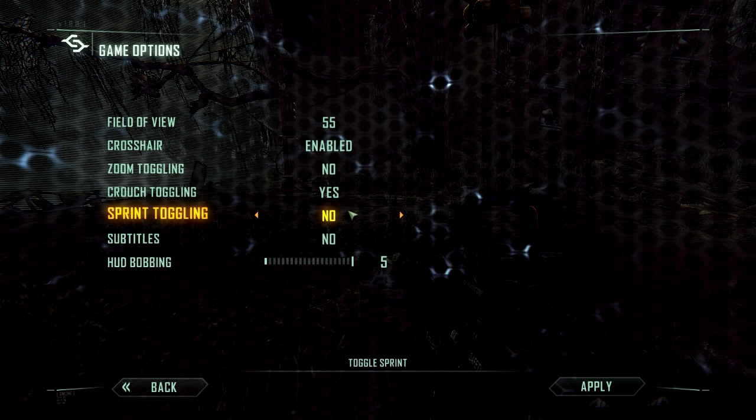The next thing I want to talk about is sprint toggling, and I highly recommend that you disable it. If it's enabled, you can't continue to walk forward after sprinting unless you stop moving first. You'll see how effective disabling sprint toggling is when I show some gameplay later in this video.